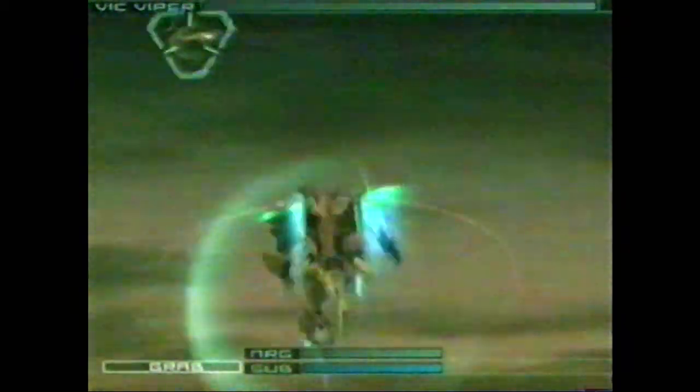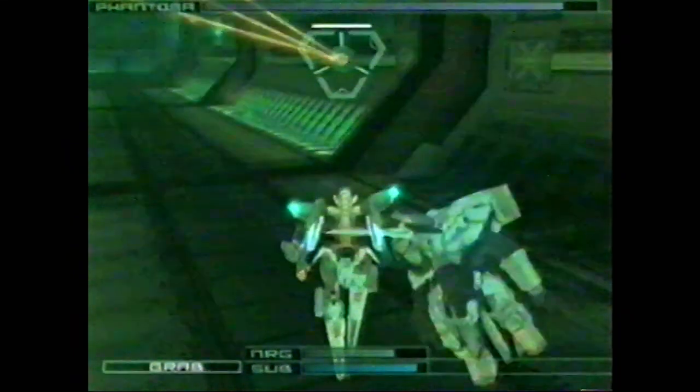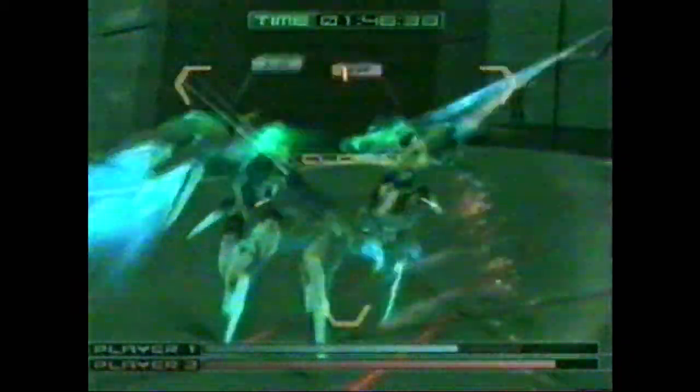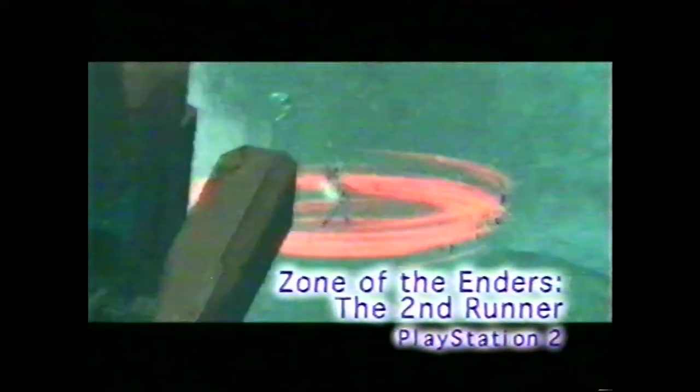The combat engine is impressive, allowing players to destroy up to 100 enemies at a time. And when your back is up against the wall, you'll even be able to pick some enemies up and use them as shields. The second runner carries with it a few faults that also plague the first game — the camera still gets a bit chaotic. While this may give you a few dizzy spells, it's a small price to pay for the game's fast-paced fun. So if you're one of the many who were blown away by the original Zone of the Enders, we're pleased to report that the second runner raises the bar set by the first game. Looks like this one could be another surprise hit.